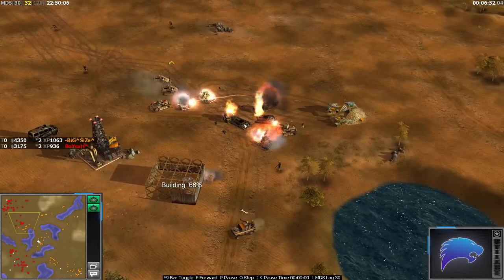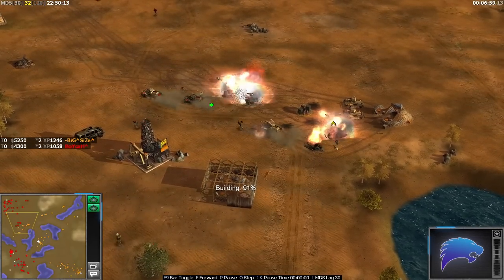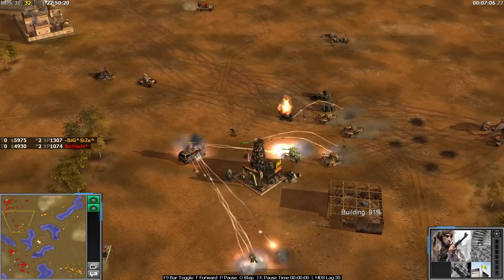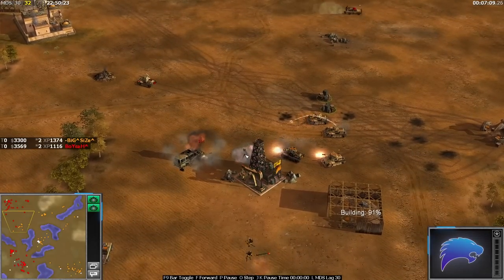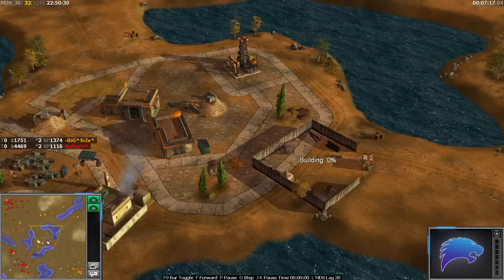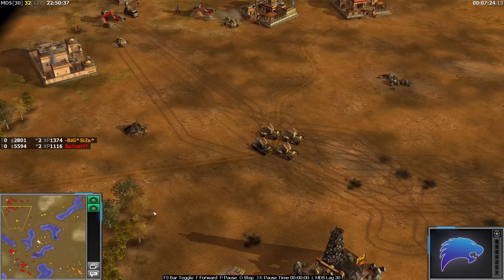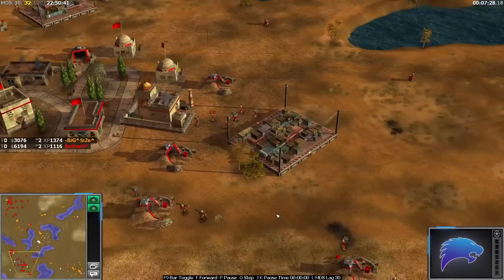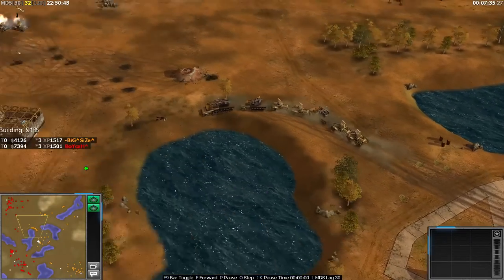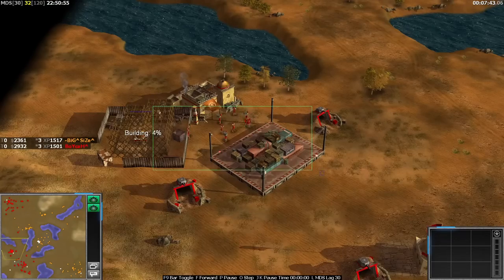Boika now in a battle bus but it goes down. Boika pushing with his scorpions as well — seems to have superior numbers. Size with a big counter-pop, quite a lot of Boika's scorpions go down. Jean-Michel now in action for Boika too. Size is on four oils and the middle supply, so he's actually economically ahead. It turns out my prediction might be wrong — if it's five oils for Size, that definitely outweighs Boika's position.